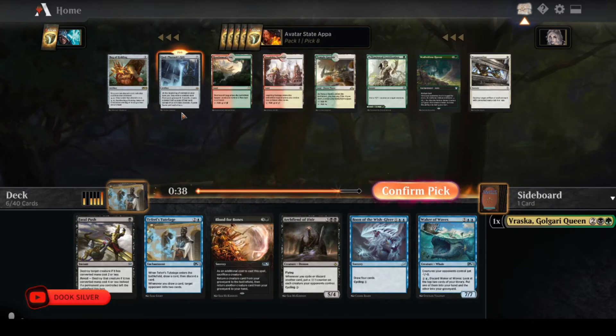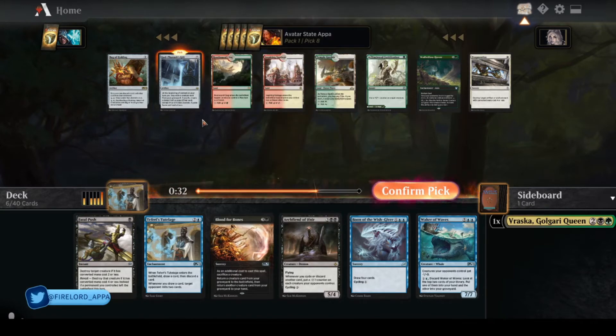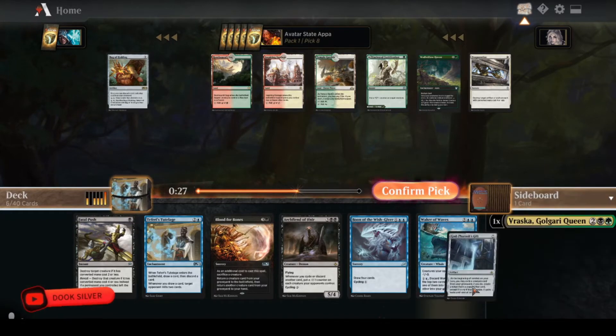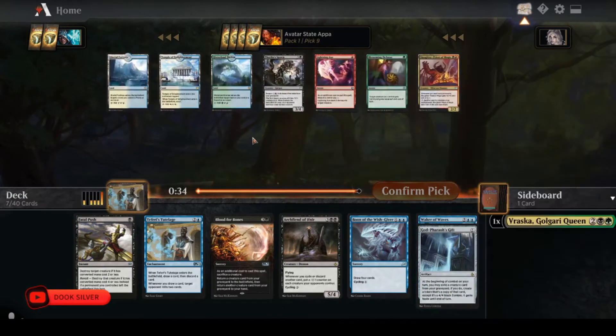I'm taking God-Pharaoh's Gift. This card's very good — it lets you keep reanimating things. It takes the card out of the graveyard, but it's repeated reanimations anyway.